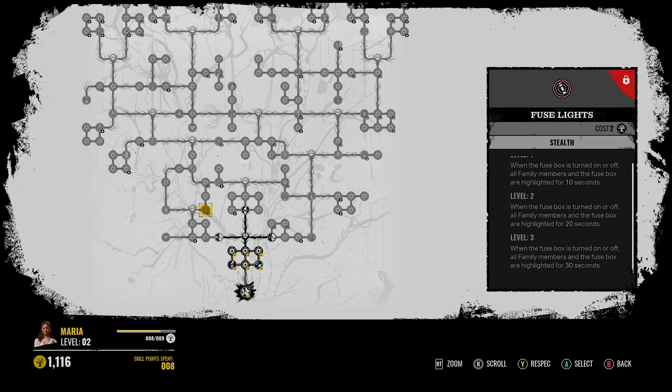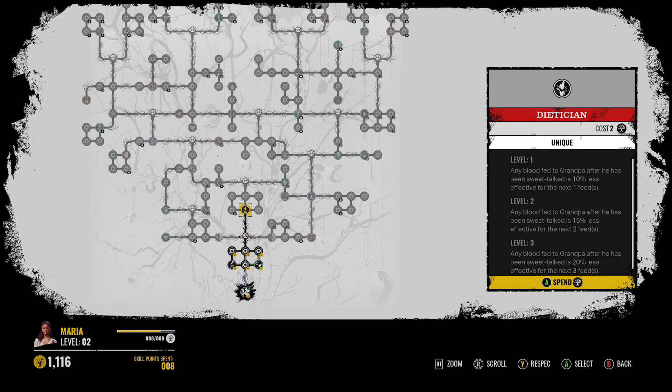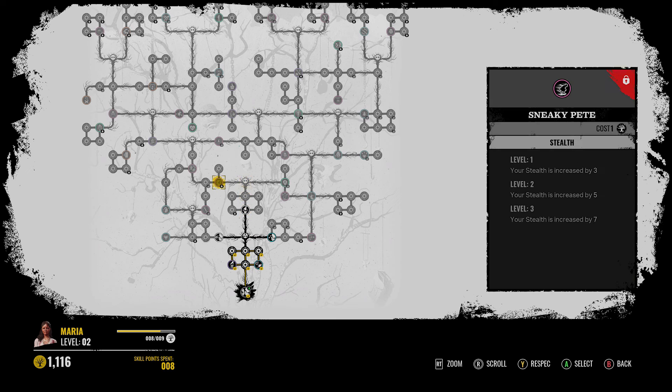Saboteur - fuse lights when the fuse box is turned on or off. All family would be a lot of highlight perks obviously. White Meat - Silencing Nugget heals you for 15% HP. That's gotta be a new one - very interesting. So stabbing a nugget can give you health. Dietitian up the middle is another unique perk - any blood fed to Grandpa after he has been Sweet Talked is 20% less effective for the next three feeds. That could be really tough as well, but that obviously is a pretty tough perk to be wasting a slot on. Sneaky Pete is up the middle. Most people don't really care about stealth these days.